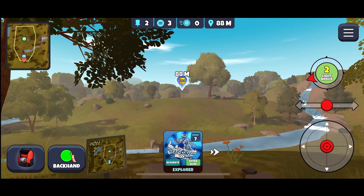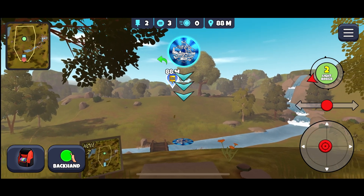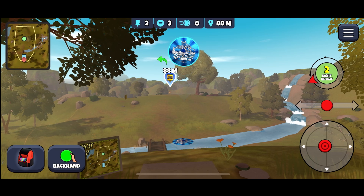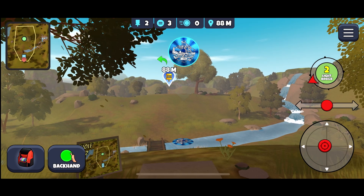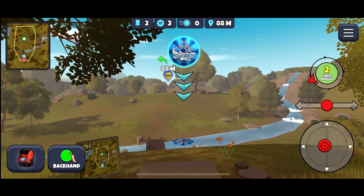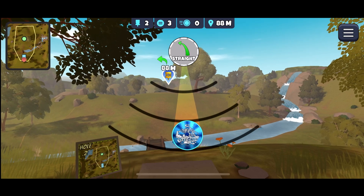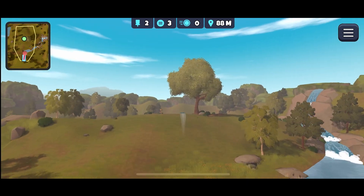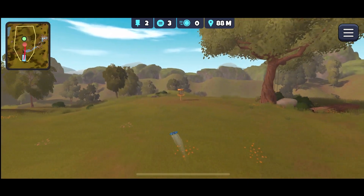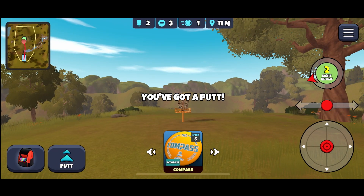All right, hole number two. Given the discs we have, we'll go ahead and use our Explorer. Once you pick up a 10-speed roll disc like a Musket, you'll have a chance to go for an ace on this hole. For now, we'll just be happy to lay up — we'll put our pointer over there and bring it down to just the second line.